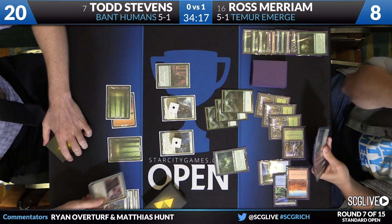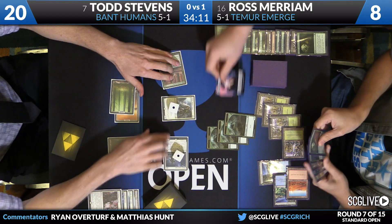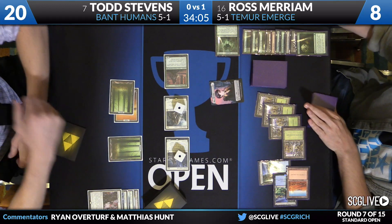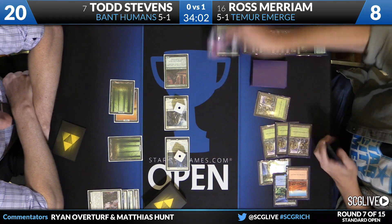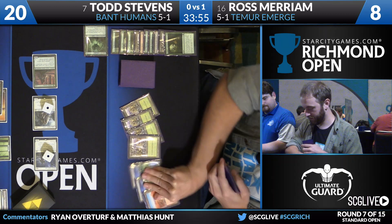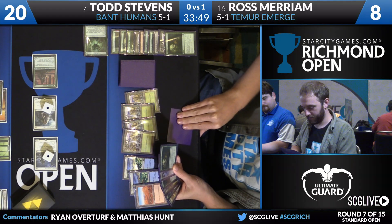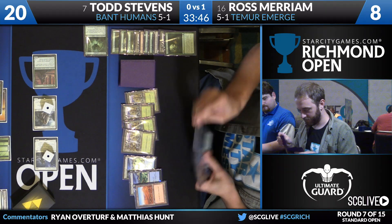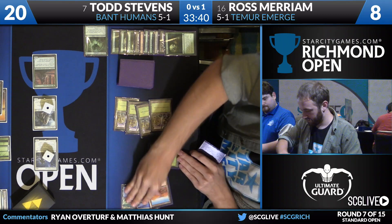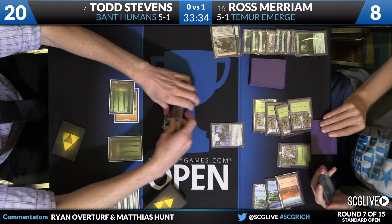Declaration in Stone from Todd Stevens — he hits the actual Ishkana. He'll swing; the Spiders are just chump blockers, one on each of them for Ross. That's a terrible sign if you're a Todd Stevens fan — it means Ross has the Eldrazi. It was so close: if Todd had land, Thalia's Lieutenant, Declaration in Stone on the Spiders, he could get Ross to just about zero. But here's Wretched Griff, and the Griff will bring Kozilek's Return back.